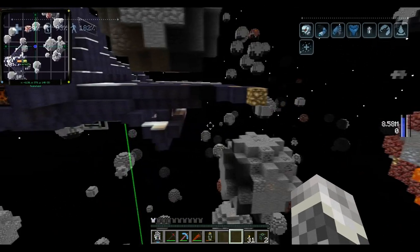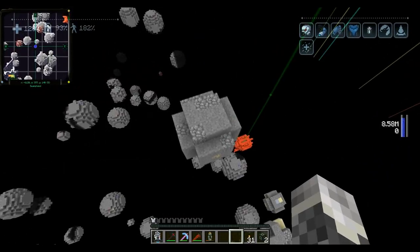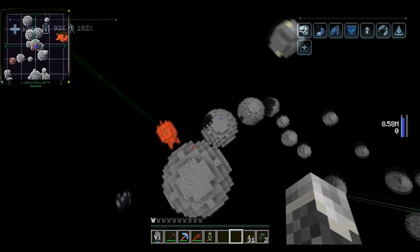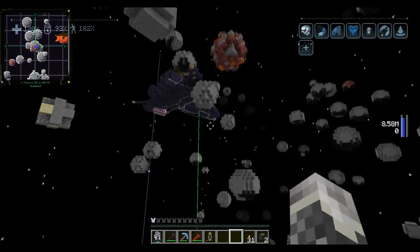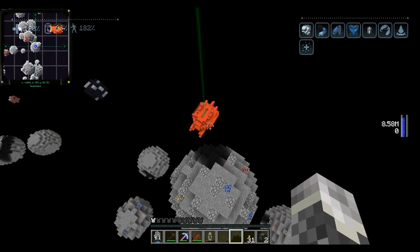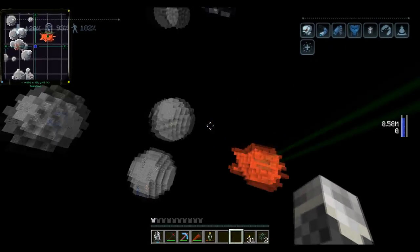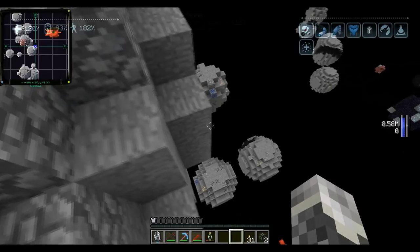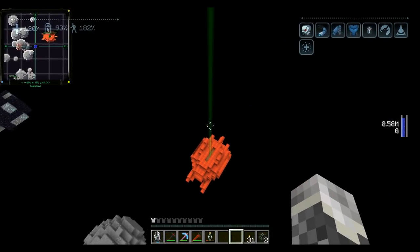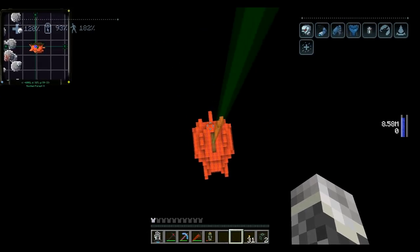We'll use one of the asteroids for movement. I feel like we'll probably take some more asteroids with us when we go. Just wanted to bookmark her up a little bit, just in case we run into an issue. Now I'm descending down towards the ship. Looks like it's fully intact too.